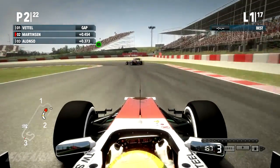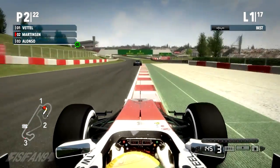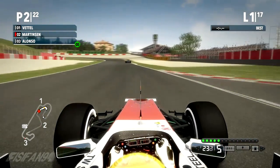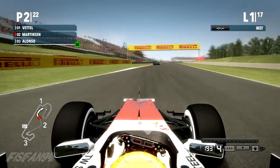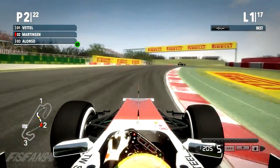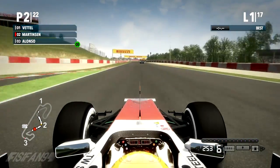We ran a little bit wide there though, and now we're under pressure from Alonso who managed to keep third place from Kimi Raikkonen. Sebastian Vettel is ahead and he'll be looking to do what he's done so many times in real F1 races — pull away at the start, get out of DRS range, and breeze home for an easy win. That's what I'll be trying to stop from happening.